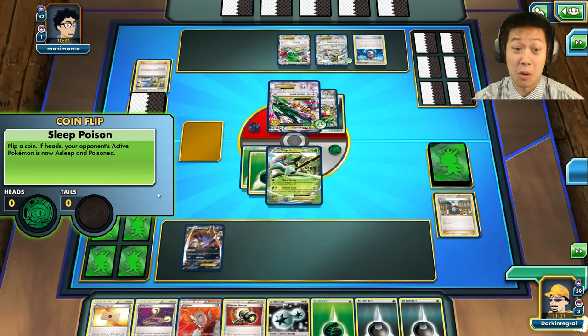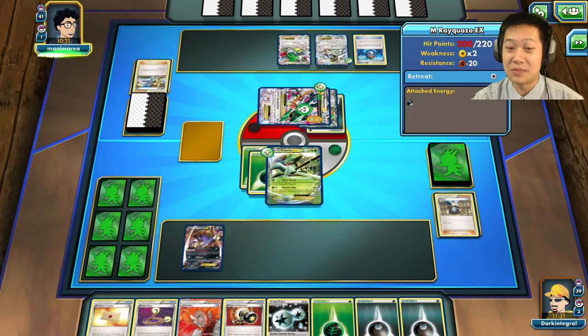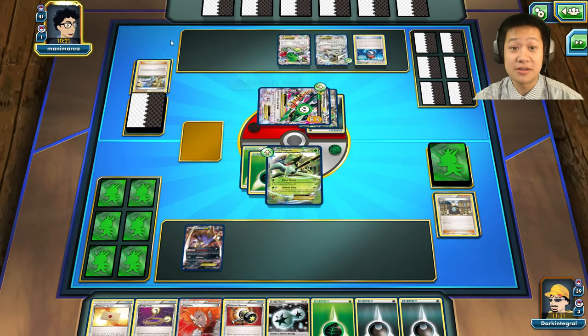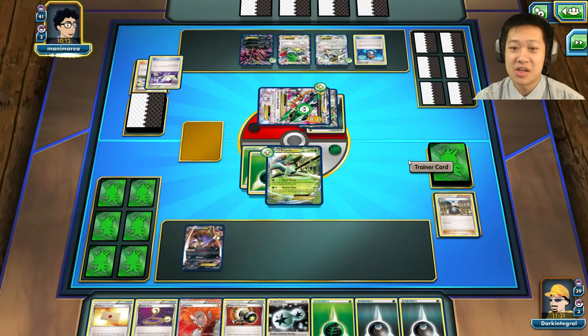I'll use Sleep Powder — I'll say tails so it'll be heads. Stay asleep! I won't be able to one-shot this but I'll deal significant damage, and then it's nearly gone — perfect. He cannot one-shot me until he fills up six bench Pokémon. He evolved to Mega Rayquaza instead of attacking — he didn't have a Spirit Link.